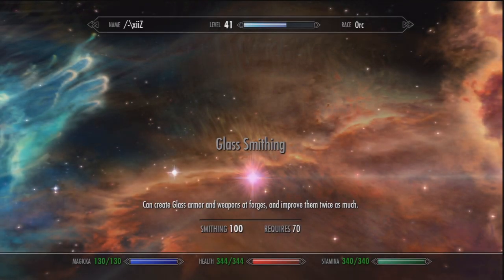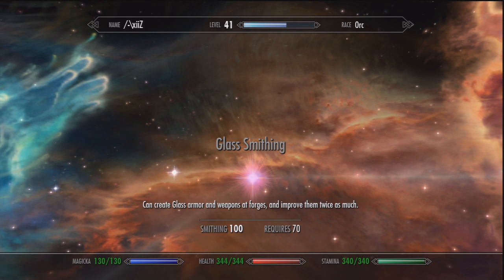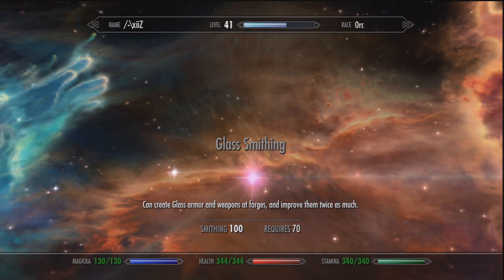In order to get glass armor you're going to need 70 in smithing. Don't worry if you don't know how to get your smithing level up — I'm going to post an annotation on the screen to my smithing video.